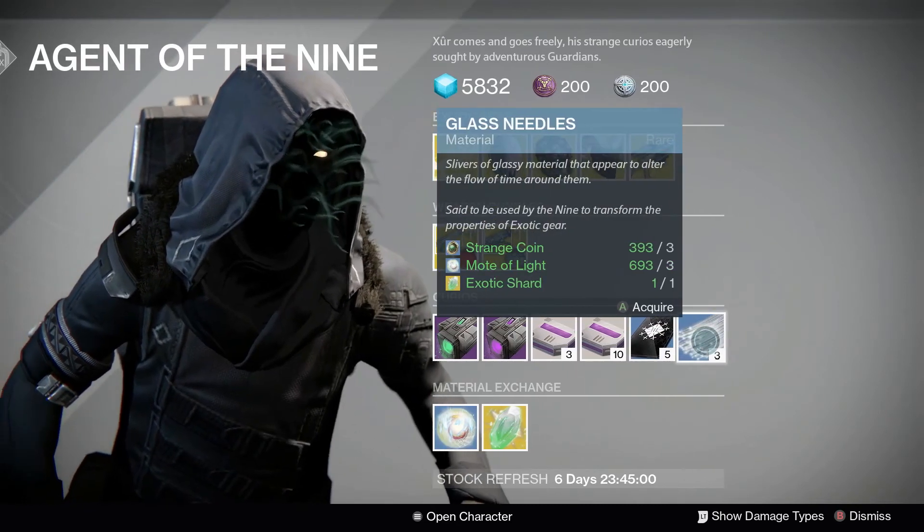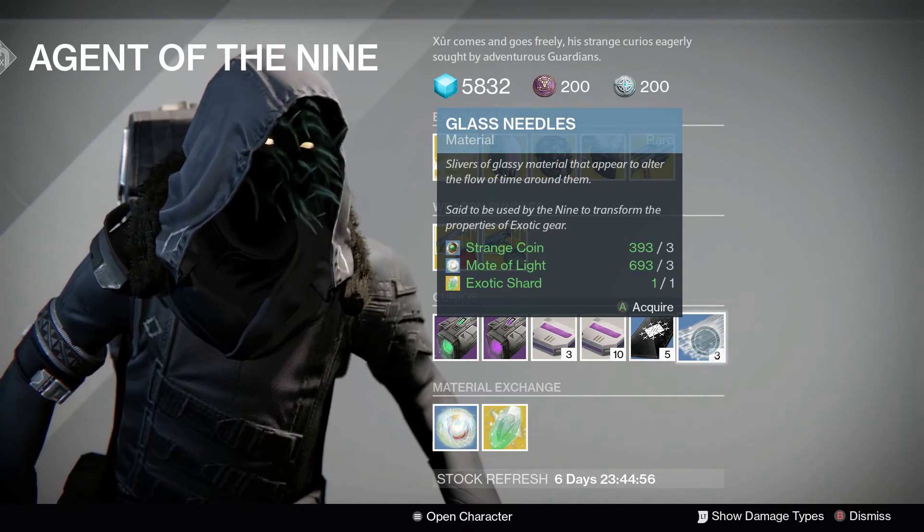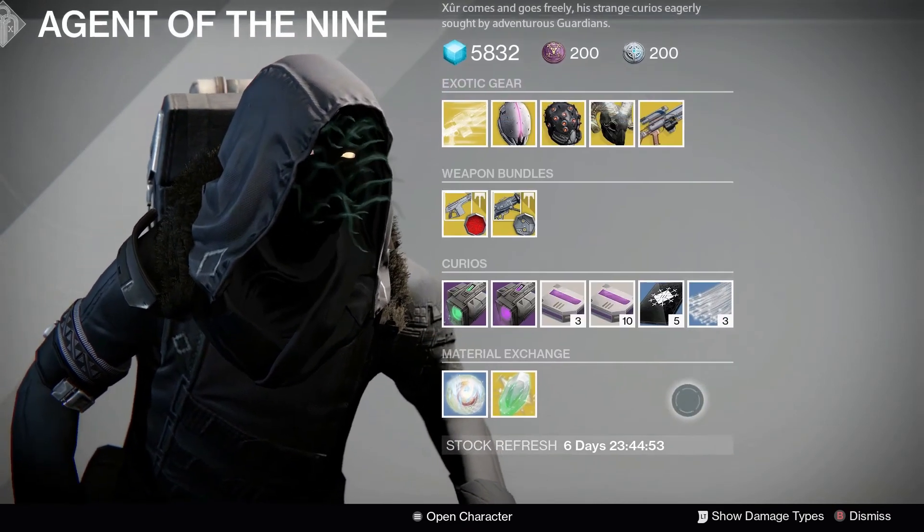A stack of 3 Glass Needles can be picked up for 3 Strange Coins, 3 Motes of Light, and 1 Exotic Shard, and is used to transform the properties of your Exotic Gear, giving you some brand new nodes.